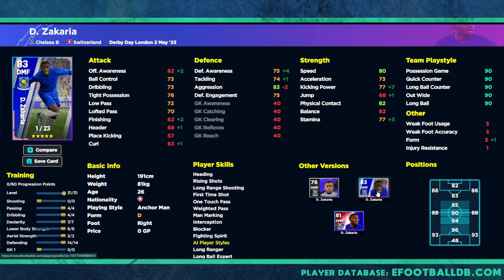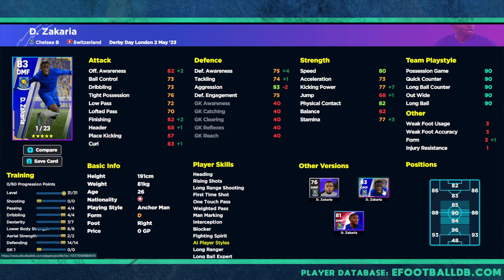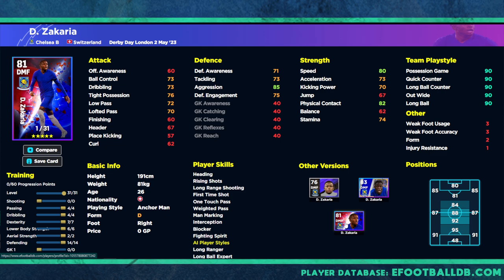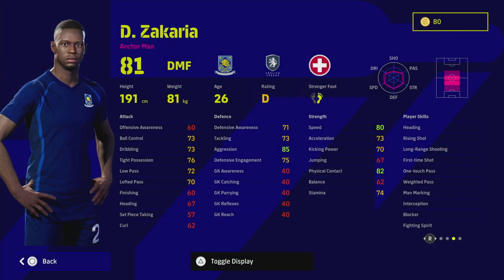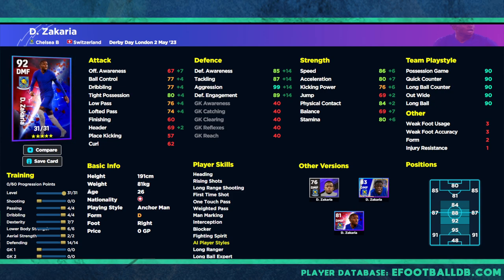The previous version had 23 levels; this one has 31 levels. Even though there's minus 3 aggression or plus 4 defensive awareness and plus 3 stamina, this card can be maxed out way better. Interception, blocker, fighting spirit, one-touch pass, man marking - you've got the works with this card. If you're going for a full-on defensive-minded player, max out defensive awareness, tackling, aggression, and engagement as high as possible while keeping lower body strength high so you can cover a lot of ground.